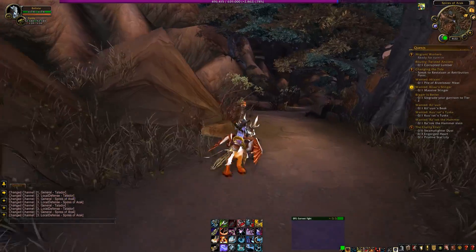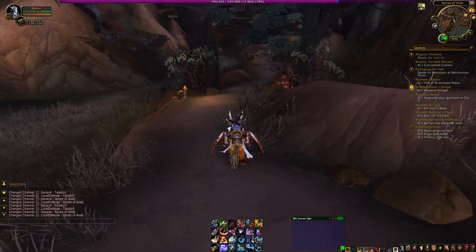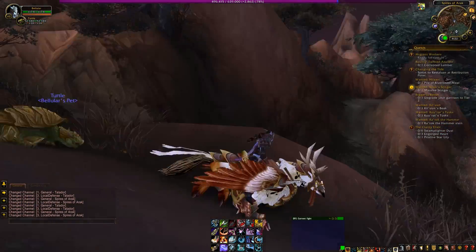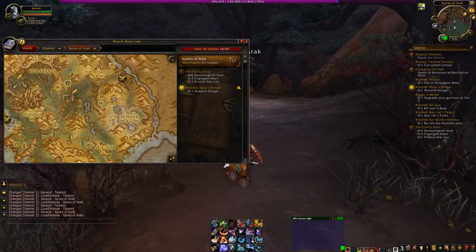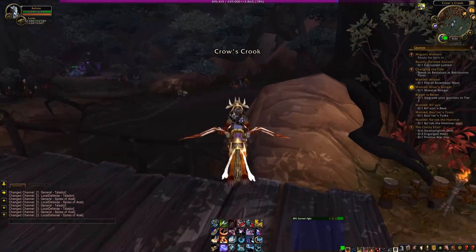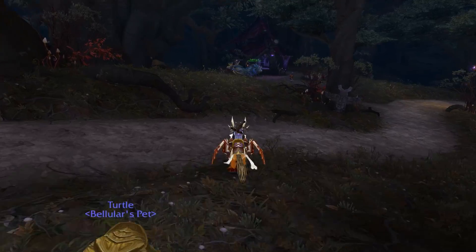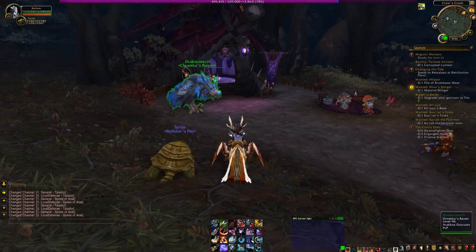We do have a lot of Arakoa stuff going on here, but we also have a few other factions — mainly some goblins, and of course the Shattered Hand Orcs. They're the main Iron Horde problem that you face here, but you also deal with a decent amount of Arakoa stuff. The Arakoa stuff is pretty cool. Another thing we get to see in this zone is some cool lore about Terok, and of course the Garrison Outpost, which I will show you in a bit.